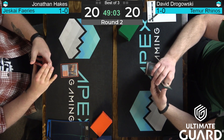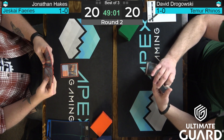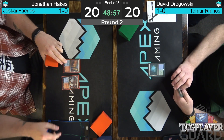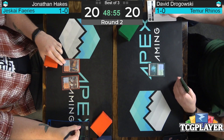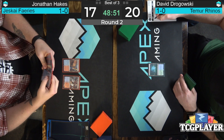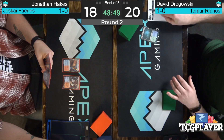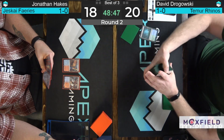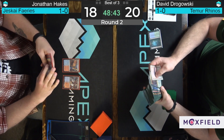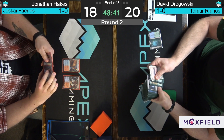I did see Ross pulling up Riptide Laboratory on his laptop — a recent reprint into Modern from the Modern Horizons set. That one was always great with those wizards. Unfortunately, no copies in the deck list. I'm disappointed. It's a three-color deck, Ross. I would play it over a spell — just cut a spell. Only 19 lands in the deck, that's actually a low number, and there's no cheap cantrips — there is Expressive Iteration. So it's a pretty low land count deck for Jonathan Hakes.